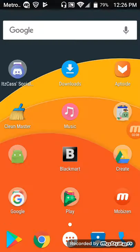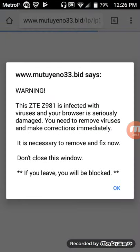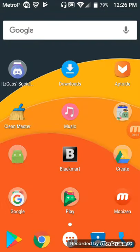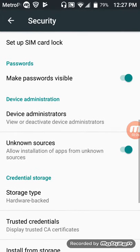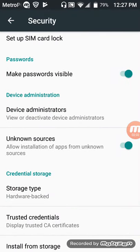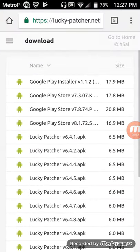Another thing I should mention is that in order to do this correctly, you have to go to your Settings, then Security, and you want to put on Unknown Sources under Device Administration. When you go down a little bit under Device Administration, you want to turn on Unknown Sources, because by default it's off. Make sure it's on and green, then you can exit that out and finish installing Lucky Patcher.